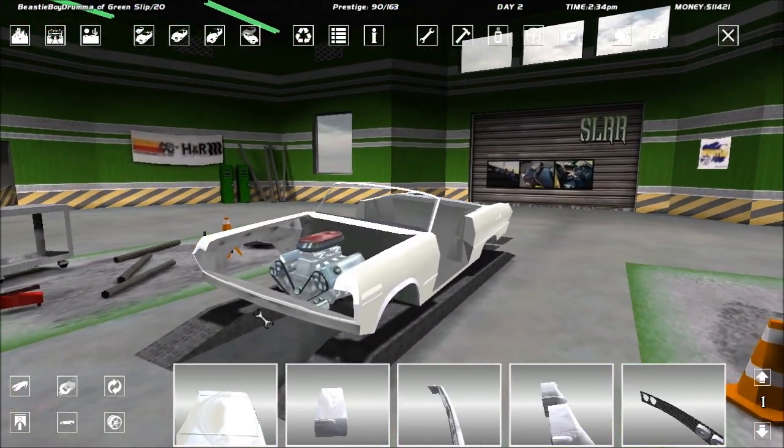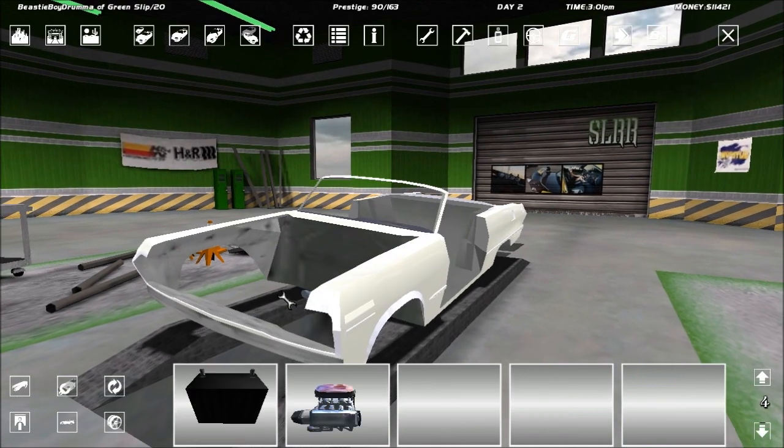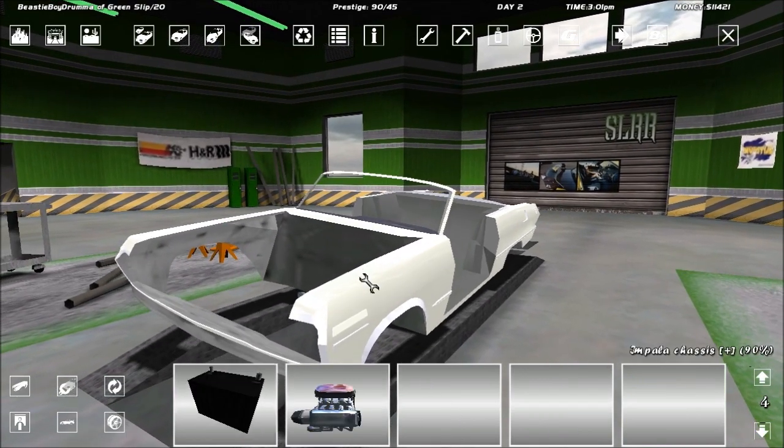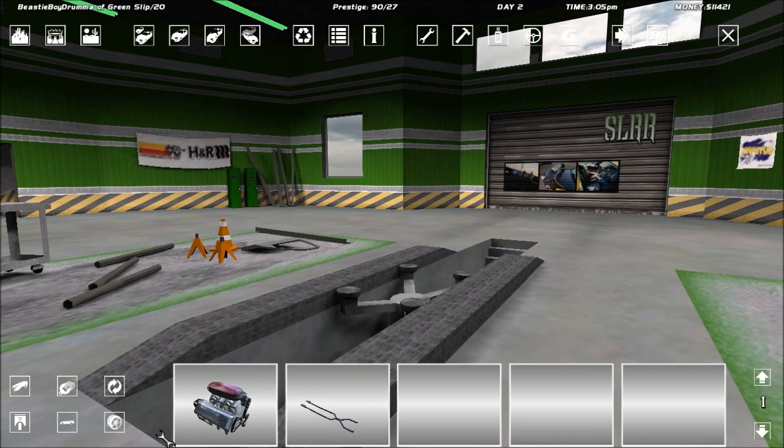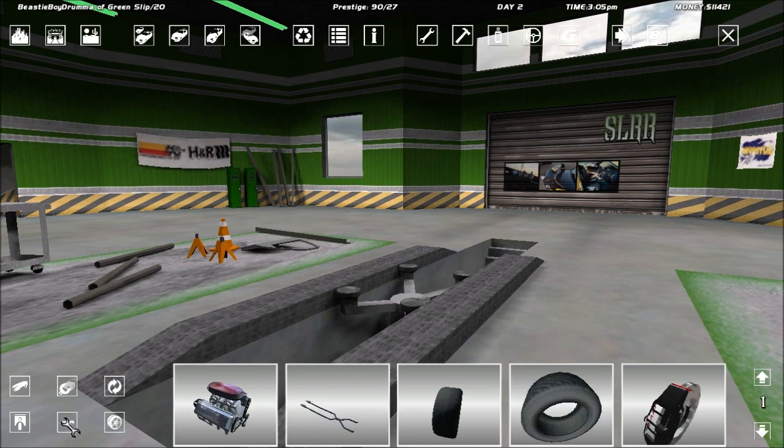I need to go ahead and get a running gear on that thing. I'm going to take my engine back off — the car can't roll without tires. All right, next up we've got to get some running gear. I'm not going to do the body just yet.